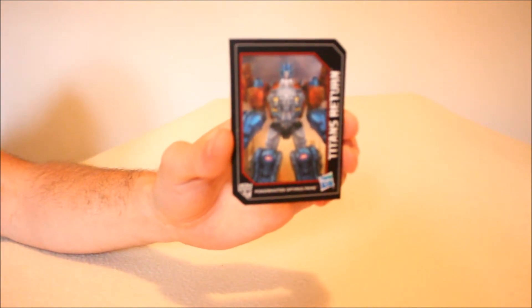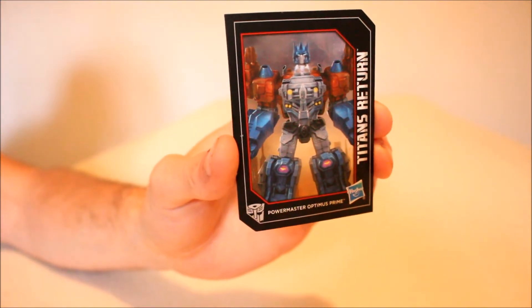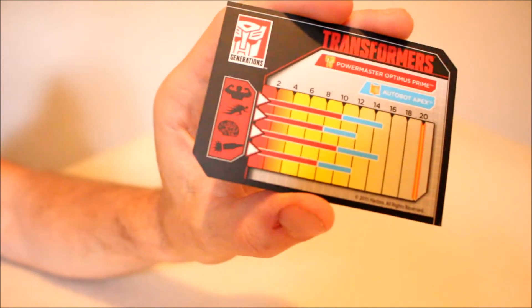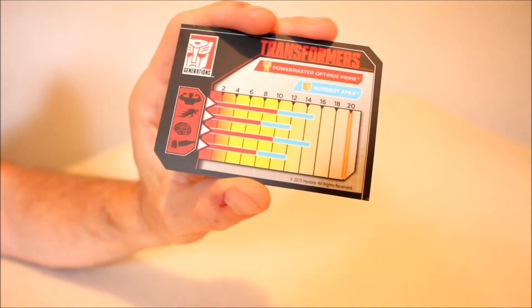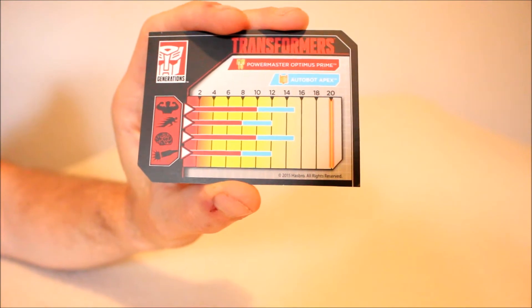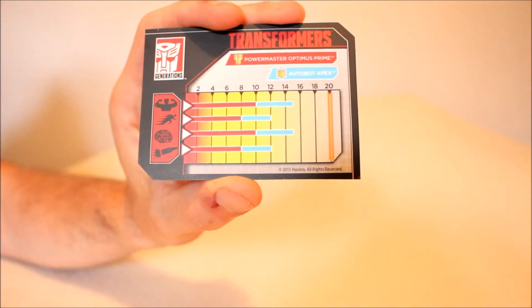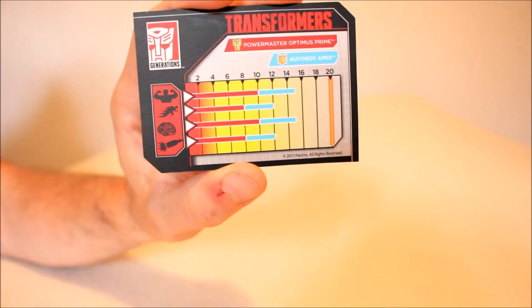He also came with one of these collector cards. I haven't had a whole lot of use for collector cards, but I like these — because of the tech specs. Big fan of tech specs. You can see his power is red when he is combined with his Titan Master partner. He becomes stronger and faster and everything else.